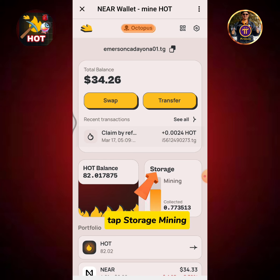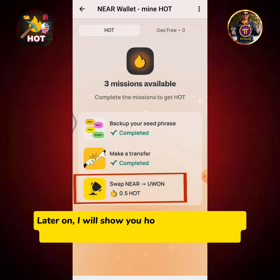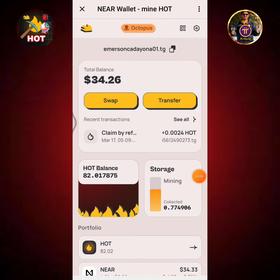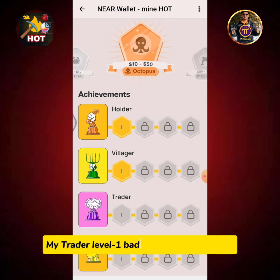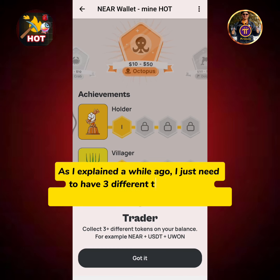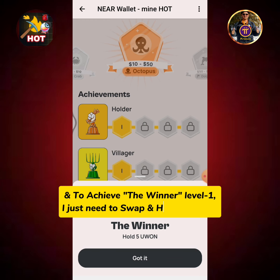Tap storage mining, then tap the gas container icon. Later on, I will show you how to swap NEAR to Yuan so that this mission will be completed. Tap the Octopus button. My Trader level 1 badge is not activated yet. As I explained, I just need to have 3 different tokens on my balance to achieve Trader level 1. And to achieve Winner level 1, I just need to swap and hold 5 Yuan.